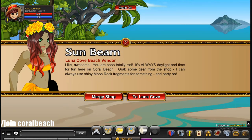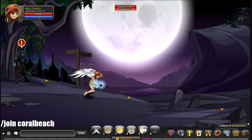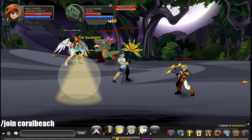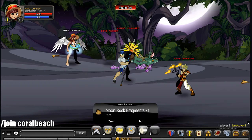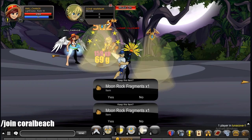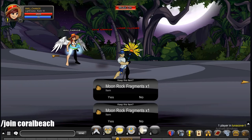To get the moon rock fragments needed, talk to the NPC and click the button to Luna Cove. Walk over to the right and just kill the first two maps of mobs — these mobs have like no HP whatsoever — and collect them. Then go back to coral beach and turn them in for the item you want.